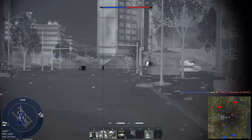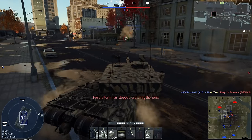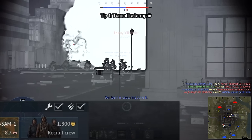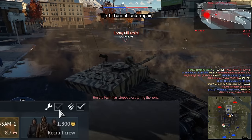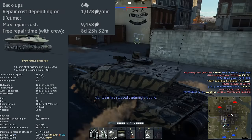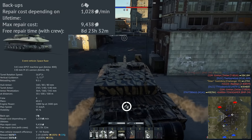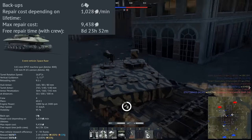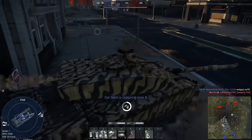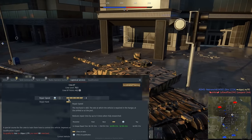For tip one, this is a classic you may have heard before, but it's a huge way to save silver lions: don't auto repair. Unless you're playing all the time or focusing on one vehicle, if you remove auto repair, your vehicles will repair for free over time. It tends to be quicker at lower BRs, but can still save many thousands of silver lions per vehicle.